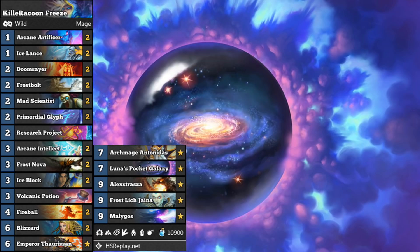So what deck am I playing today? I'm playing Killer Raccoon's Freeze Mage. Killer Raccoon is a friend of mine in Hearthstone, a viewer of this channel, and you may recall I've played one of his decks before - it was a Tempo Pirate Rogue with Captain Hook Tusk. A very interesting creation, very different to anything that was out there in the meta. And Killer Raccoon is a Legend player and always has some very cool suggestions for me.